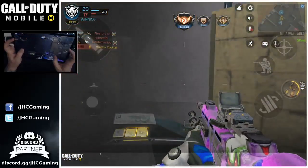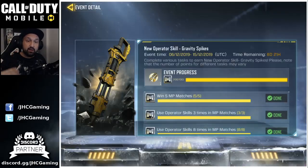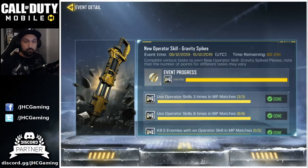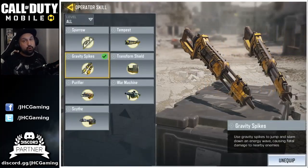It is available through an event right now, and you do not have to wait three days to get Gravity Spikes. If you complete all the other tasks you will get enough points to unlock Gravity Spikes without having to wait three days. It's the first time they do that — usually you have to wait and do all the different tasks.